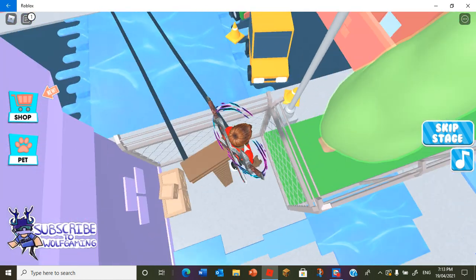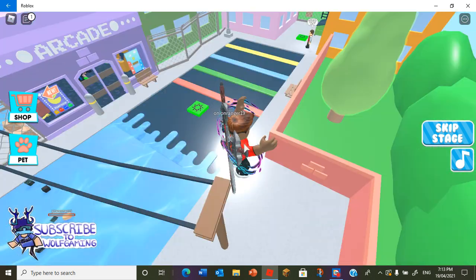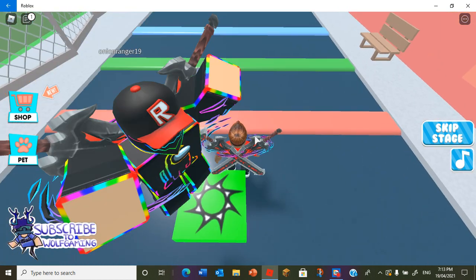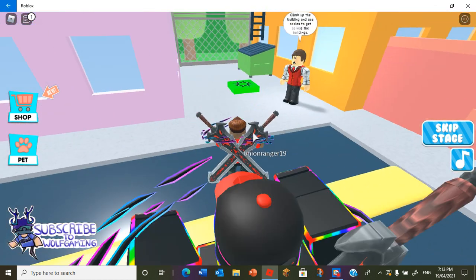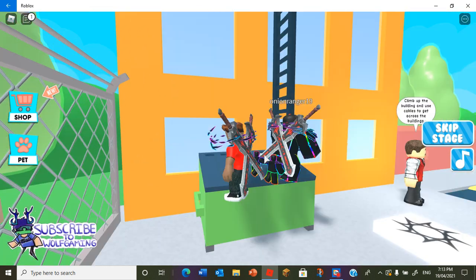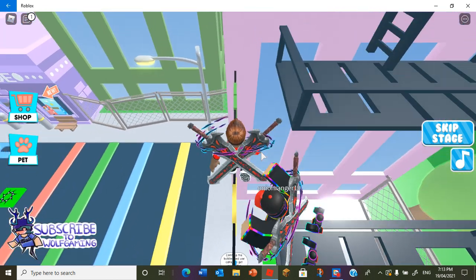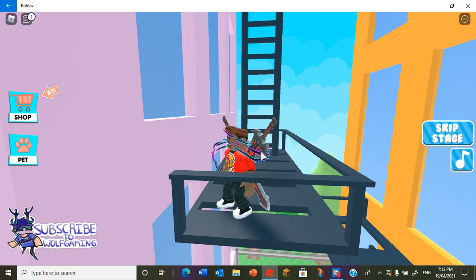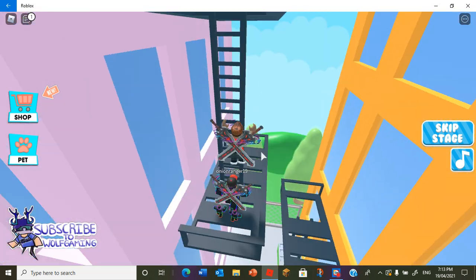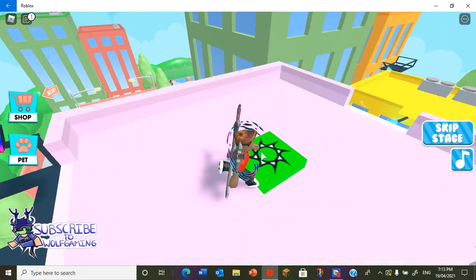I guess we have to balance on this rope without falling. Come on, I can do it. Yeah! Okay, next checkpoint. Let's do this. Let's jump over these colors. Let's climb up the building and use cables to get across the buildings. Okay, let's go on the ladder. Ooh, that was a close one. But we made it to our second ladder. Oh, Onion fell. Come on, Onion — I'm counting on you. We did it. There we go. We made it to the top of this pink building. Checkpoint! Bam.